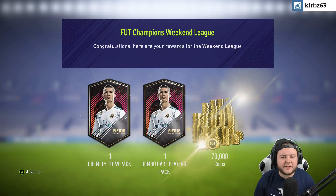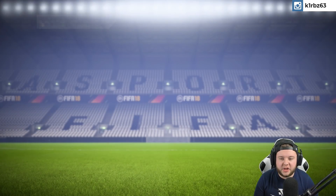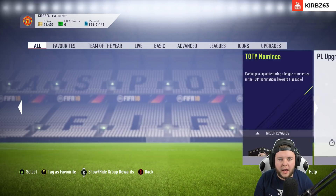We have business to attend to: a premium Team of the Week pack, a 100,000 coin pack, and a 70k pack, which is not too bad at all. Just before we do that, lads, I think there's new Icon SBCs available if you are interested in that as well.